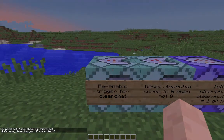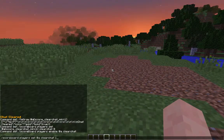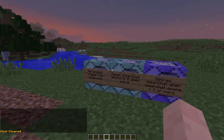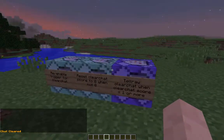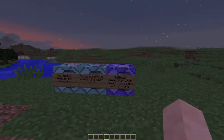Finally, so that players can redo the trigger command, we need to re-enable that trigger: 'scoreboard players enable * clear_chat'. That means when you next use the trigger command it's there ready and you don't get an error message. And that is it — ridiculously simple.